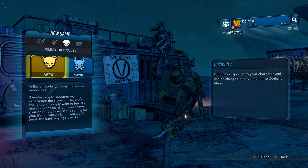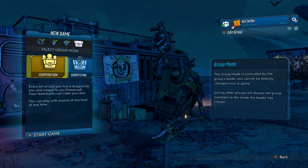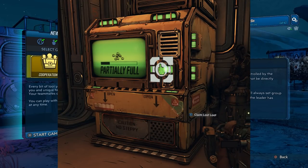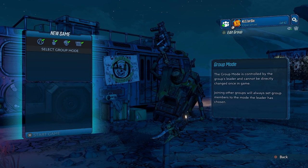You can then choose either easier or normal — it doesn't matter which one you pick — but the next option is critical: you must choose cooperation. This enables the Lost Loot Machine in Sanctuary 3, and that's important because that's how your mules are going to get money to unlock their backpack slots.